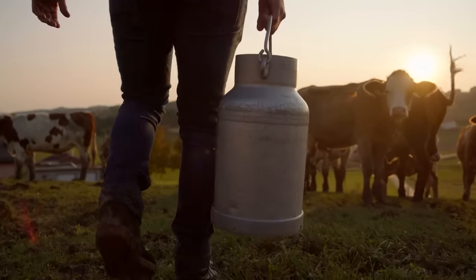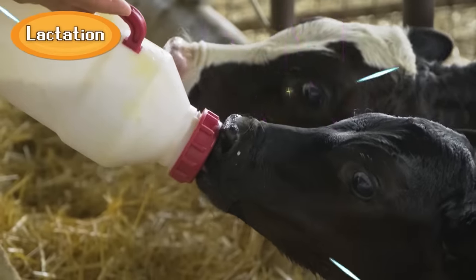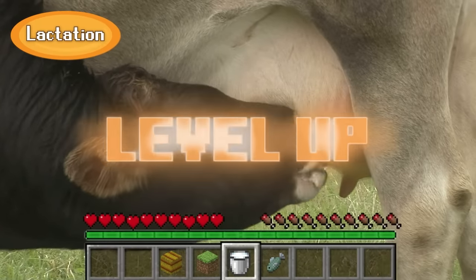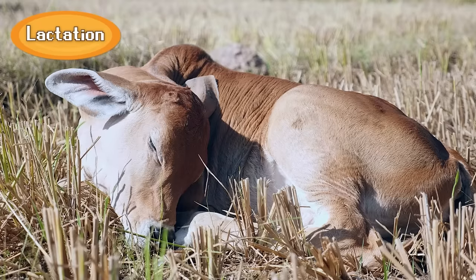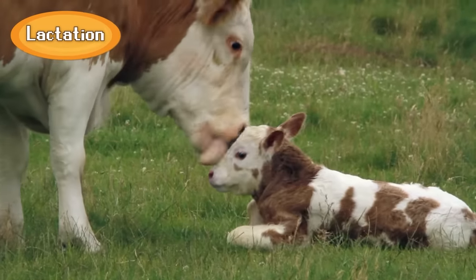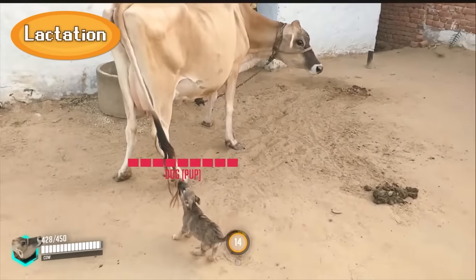Cattle also push the mammal faction's signature move, lactation, to its limits. Cow milk is one of the most nutritious substances in the game and allows new cattle players to level up extremely quickly. This helps keep their offspring safe, as it means they spend less time in the more vulnerable low weight class, and quickly reach a size where hardly anything could realistically take them down alone.